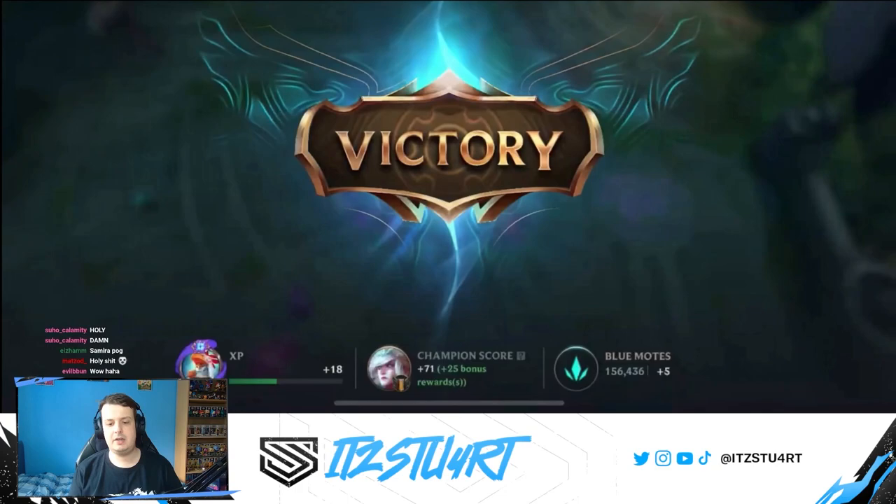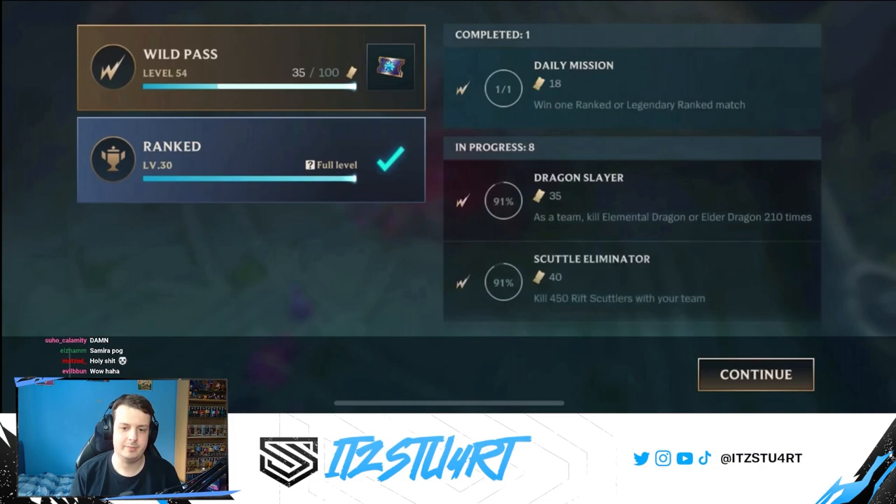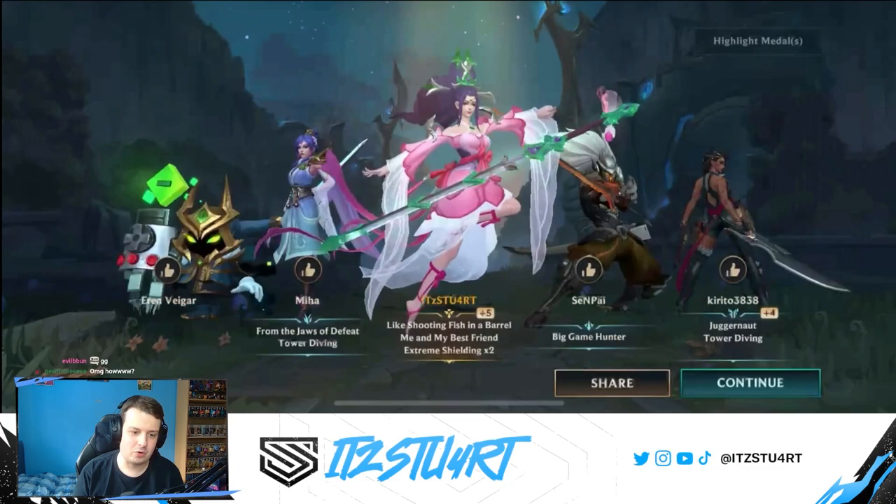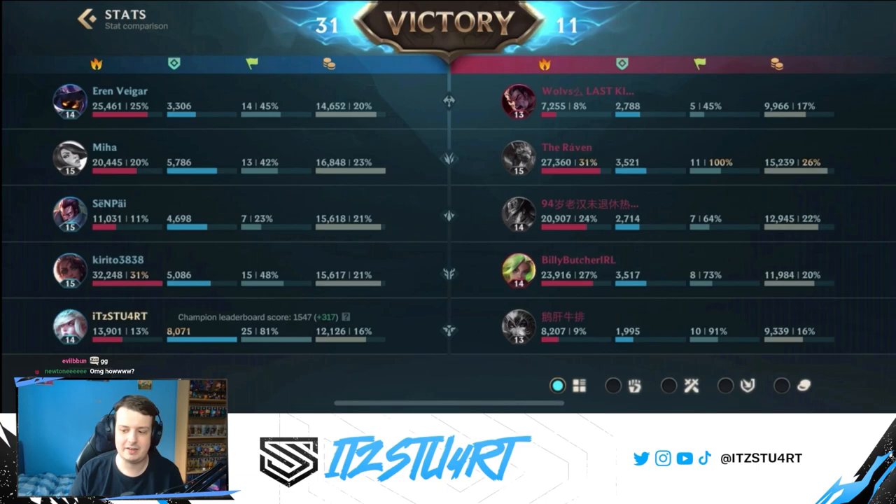You can really see the strengths of Janna in this game — MVP performance, finishing 1-1-24. I had 19,000 shielding and healing this game, which is 8,000 more than Nami. That just shows how much Janna can offer her team in total shielding, healing, and everything else.